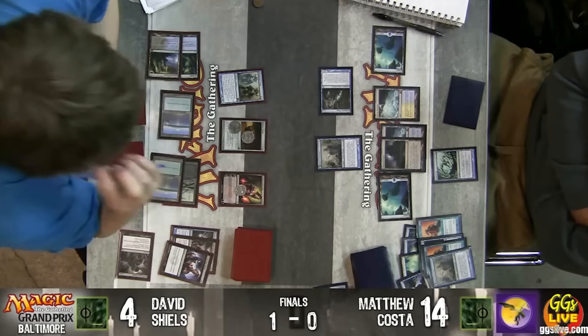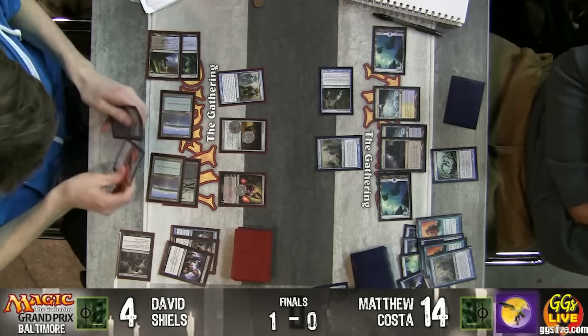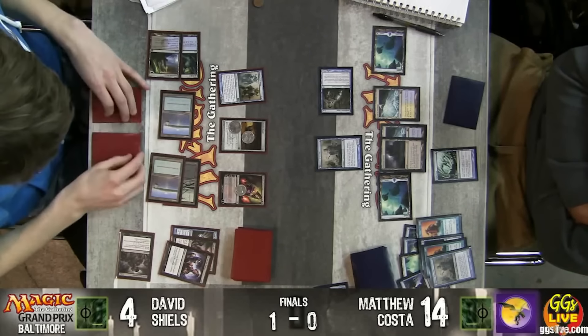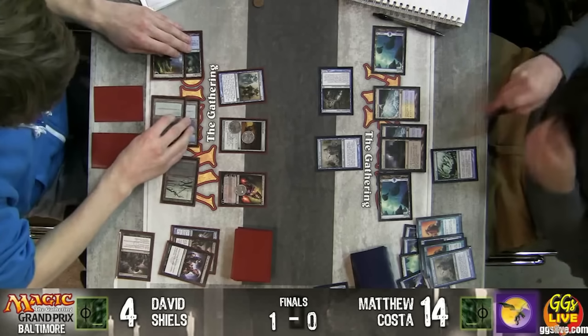When Innistrad was released in 2012, Delver decks were just too powerful. The combination of aggressive creatures — occasionally with Hexproof — backed with efficient spells with Phyrexian mana and counterspells was just too much for control to handle.